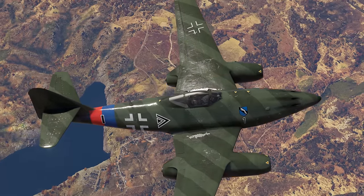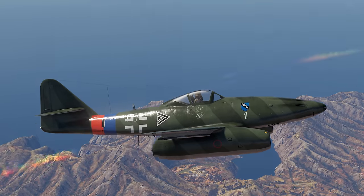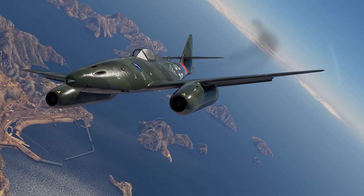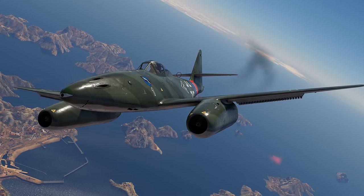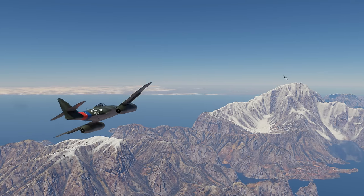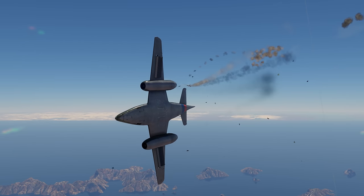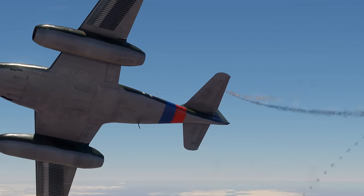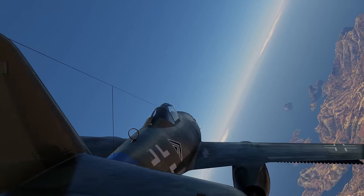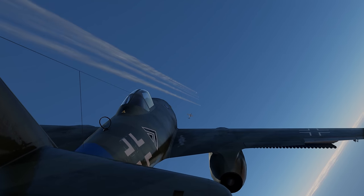Then there is the famous Schwalbe, the Me-262A-1A. Gameplay-wise, it's a quintessential early jet, coming with engines that aren't yet powerful enough to establish any speed records. At the same time, it is outfitted with four 30 mm Mk. 108 cannons that work wonders against big targets like bombers. But using them to hit fighters can be a challenge, due to the noticeable drop in shell speed.